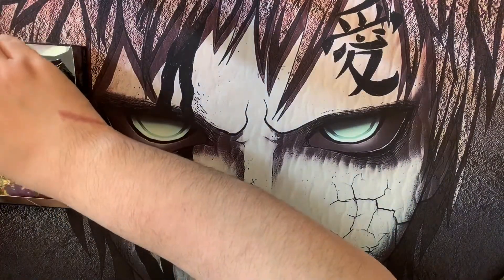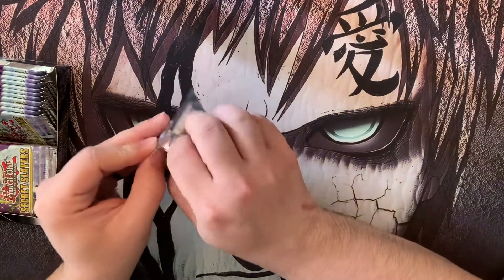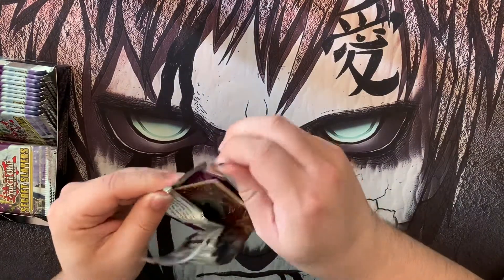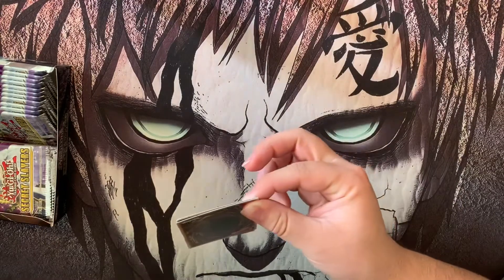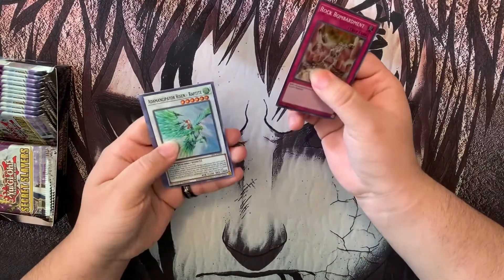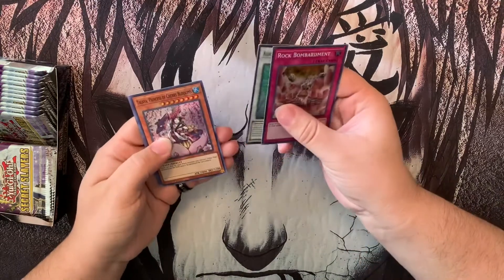Alright, Secret Slayers — five cards per pack, 24 packs, let's get into it. First pack. Do you have any idea what you're going for besides Castle? I'm just trying to see what else is new because I know there's just been a bunch of stuff. Got Rock Bombardment and Dissipator Rising — can't pronounce these names.